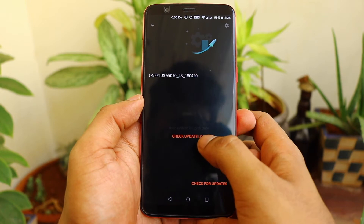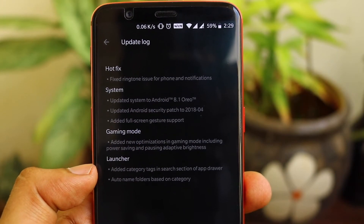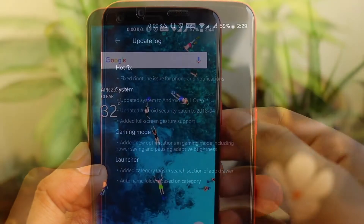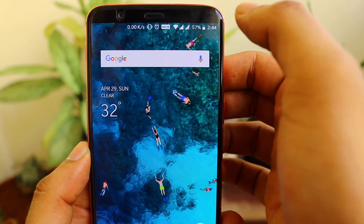In the update log there are four line items: a hotfix and a system level change. There is an additional gaming mode, and we also have a few fixes on the OnePlus launcher.